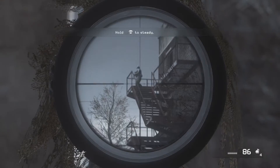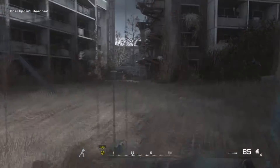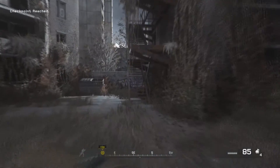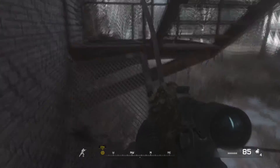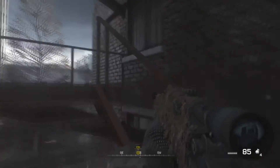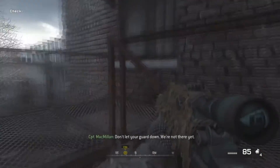Our final collectible in All Ghillied Up can be found all the way at the top of the fire escape. Head over to the fire escape after taking out the sniper, and instead of jumping through the first floor window to progress, continue all the way up the fire escape to the top, go through the window at the top, and you will find your collectible.